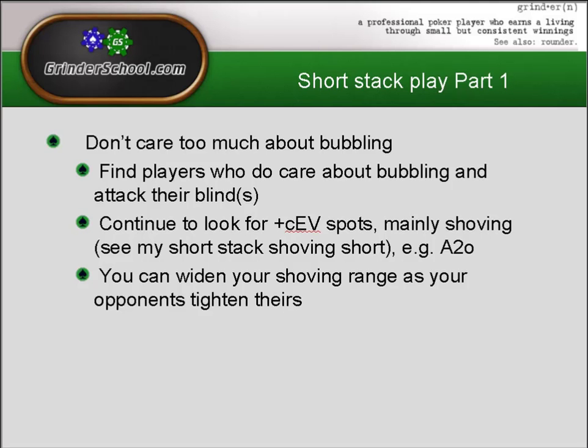Short stack play part one. One way of thinking is to not care too much about bubbling — we're not really bothered about the $3.26 profit. What we're looking to do is take lots of plus chip EV spots. We should be finding players who do care about bubbling and attacking their blinds, looking to steal at every opportunity. If players are tightening up, you can widen your shoving range as your opponents tighten theirs. With less than 15 big blinds, we should be looking to shove at every opportunity.